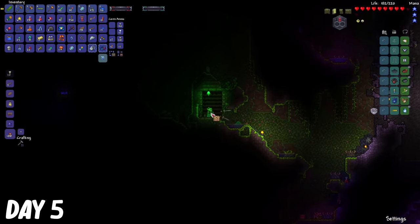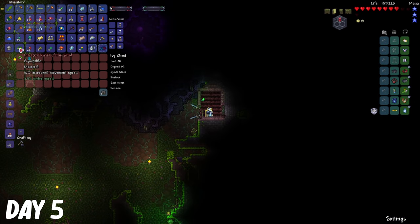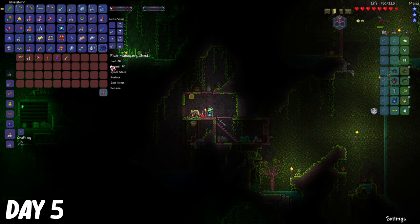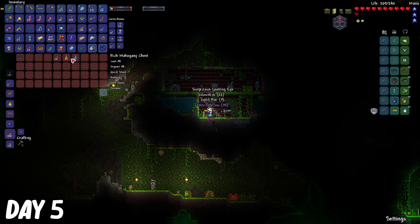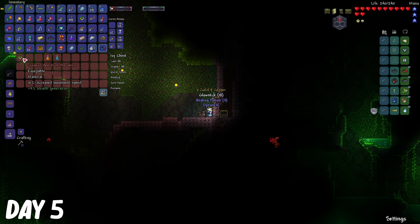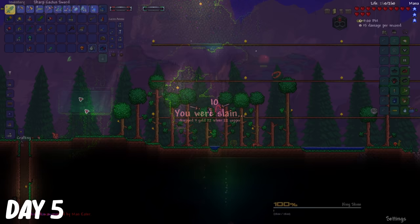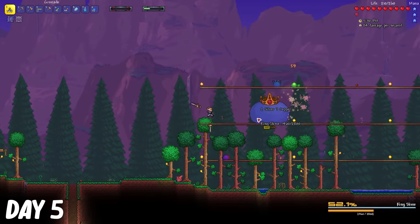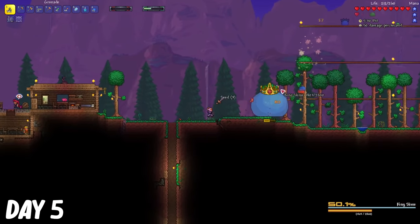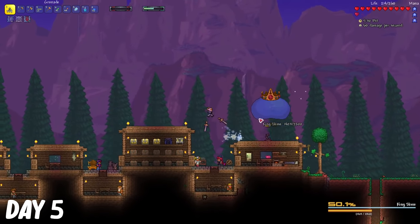But I went to the jungle afterwards, and I found quite a lot of chests that had like the same items over and over again, like the anklet of wind. I think I got like 3 of those. It wasn't all that bad though, because I did sell them for gold. I went down deeper in the jungle, and then I died. Back up on the surface, I tried to kill king slime once more, and it went a lot better this time, since I knew what was going to happen with the jewel spawning in.